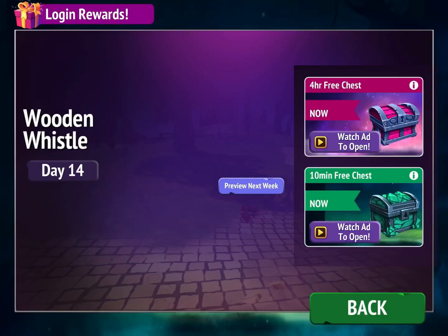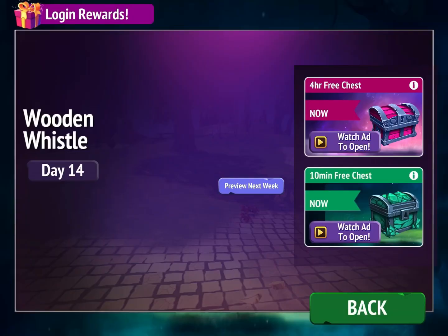Let's go to daily rewards. There's another wooden whistle and another one, but I'm going to get some gems, which is sweet. Together that would be 65 plus 25, which would be 90 gems.